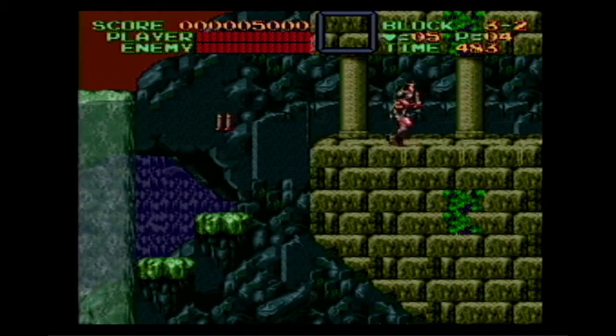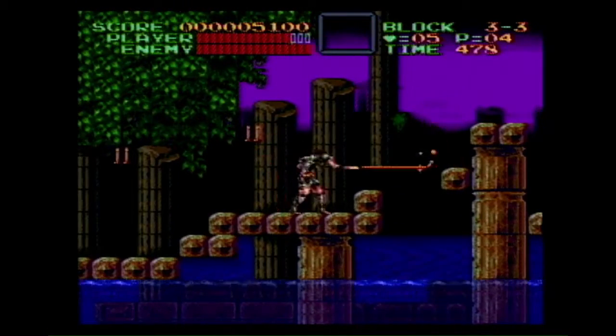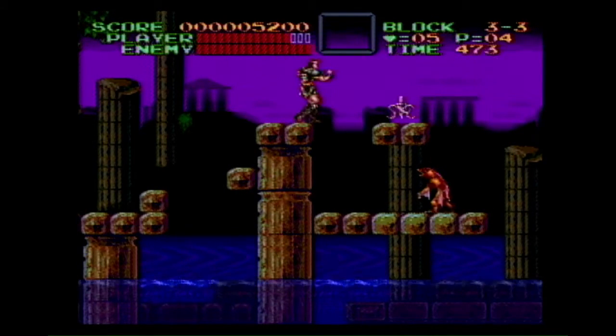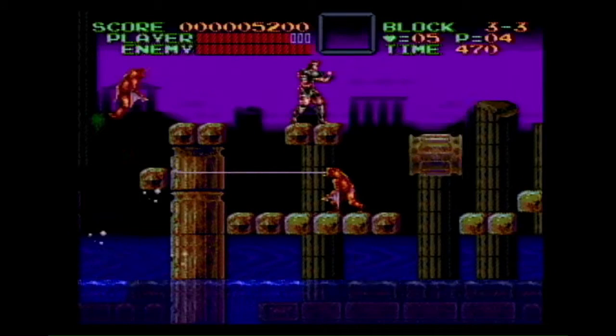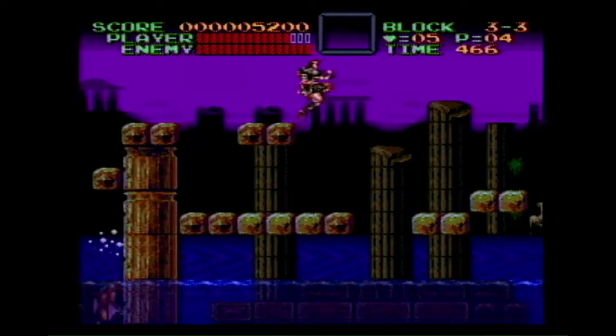Everything you can just barely hit with the tip of your whip. I got that last jump in that section — I always thought that was a weird jump. Jumping a little early, not waiting for the platforms to come. The last jump in this little part of the level, I always thought was weird. It looks like you can't really make it, but somehow you get it with the tip of your boot and you're able to go on.